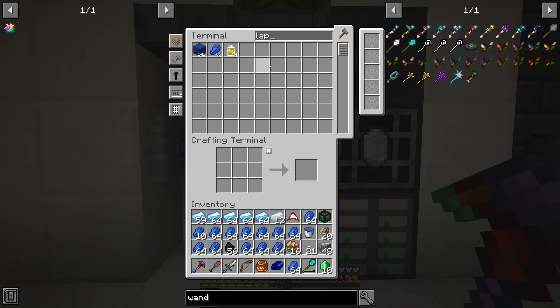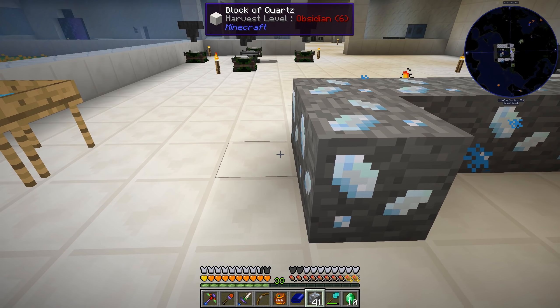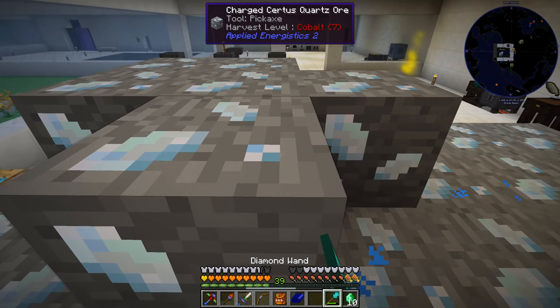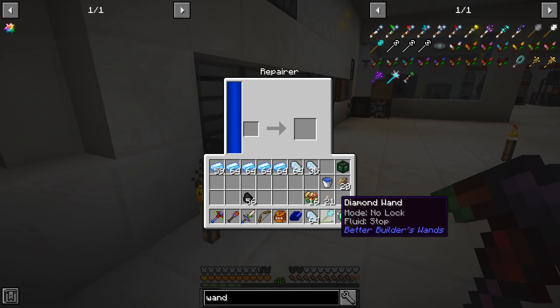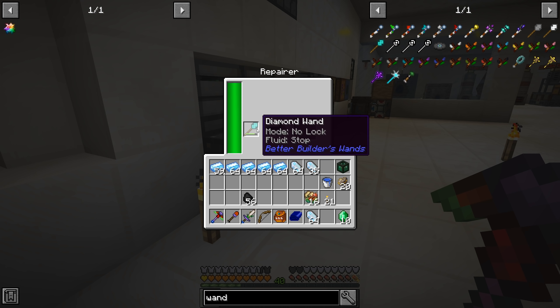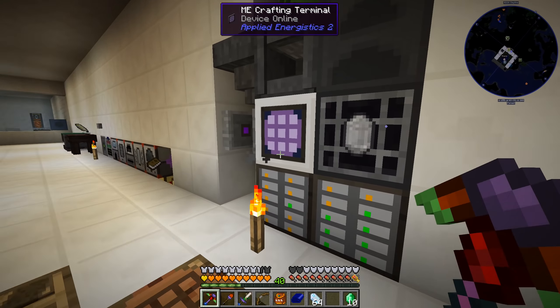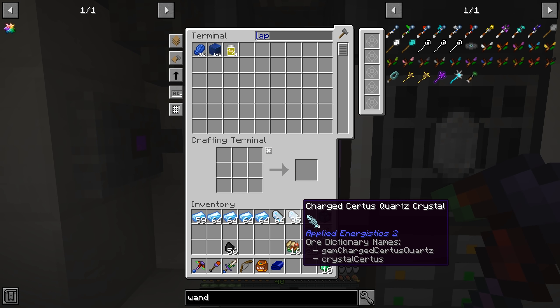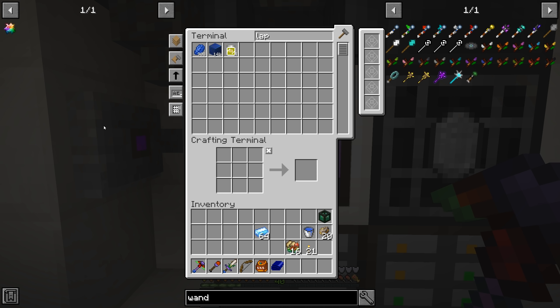We're up to 502 diamonds — those are crazy. We got 908 lapis after putting it all in — so much lapis. There's also some iridium and charged certus quartz. I went ahead and made myself a diamond wand — it's about time. Now that we have the item repairer, I can just put the wand into it and repair it all the way back to full. It does take a little time since it has a lot of durability and unfortunately doesn't show anywhere on the display.